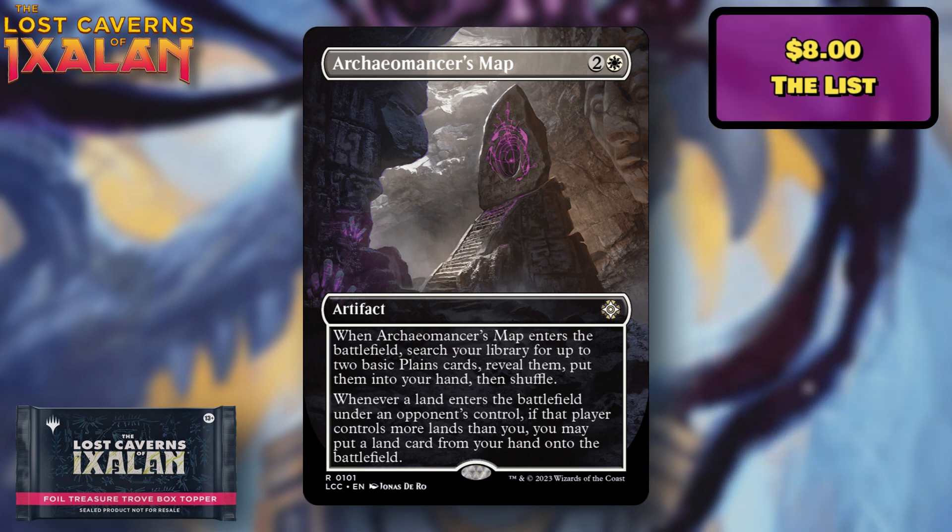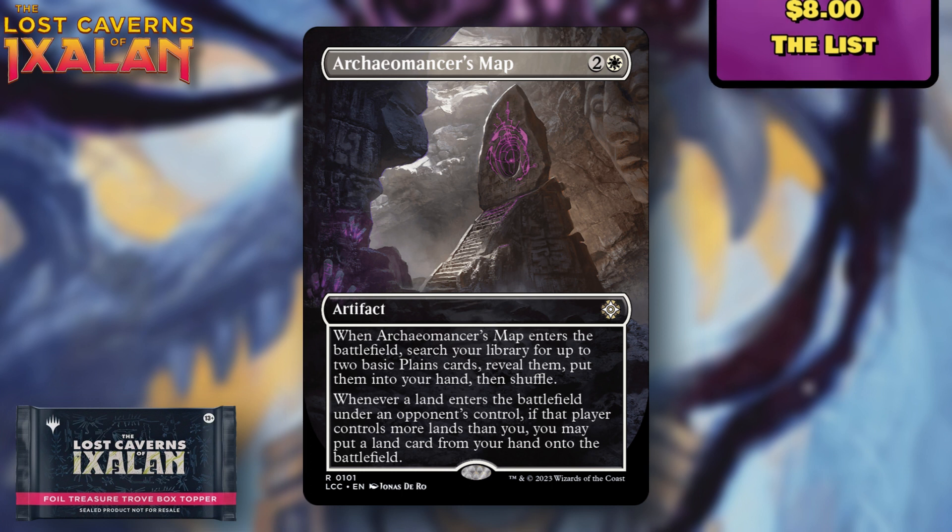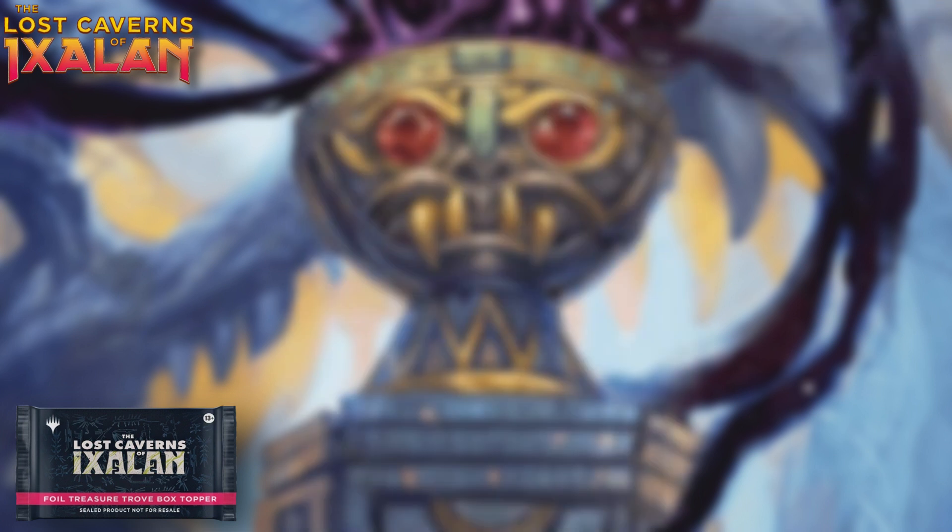Archaeomancer's Map is another really good reprint — last printed as part of The List, and before that it was in a commander deck at about $8. It's a card that hasn't been widely accessible in terms of pull rates, so it's good to see it here. No complaints, and I think the artwork on all of these is incredible, even the lower-value ones.